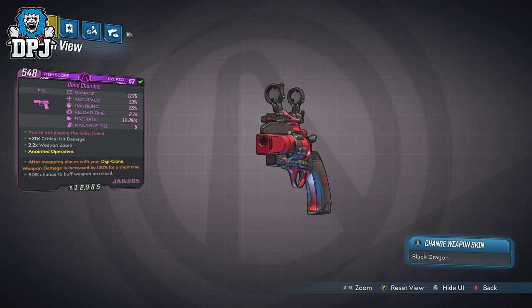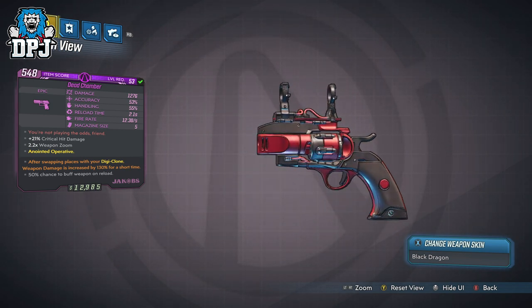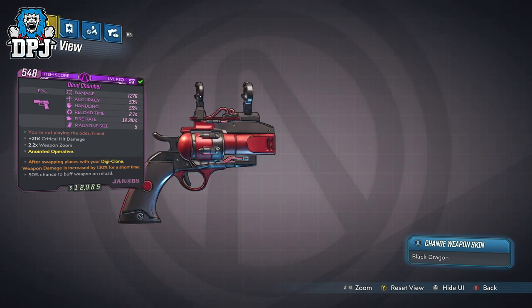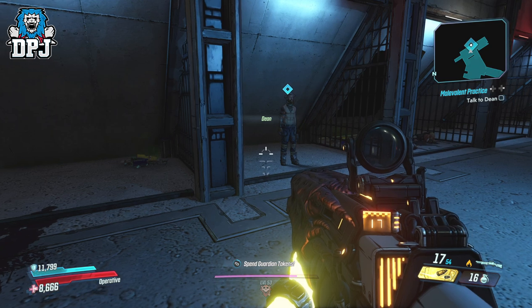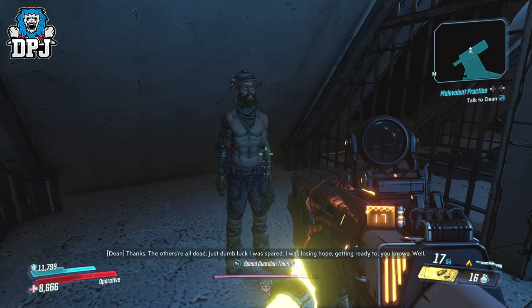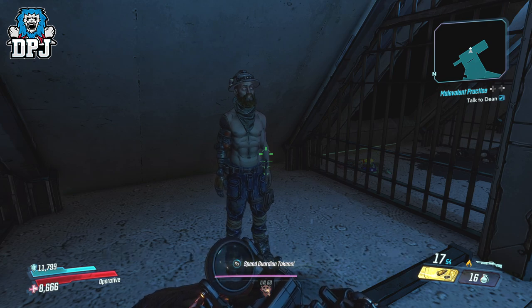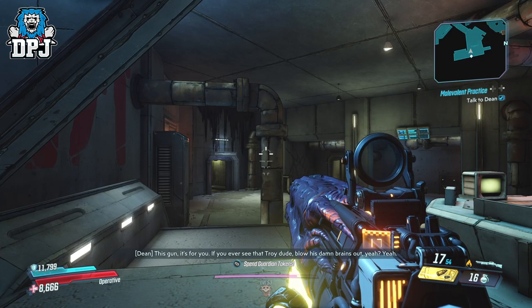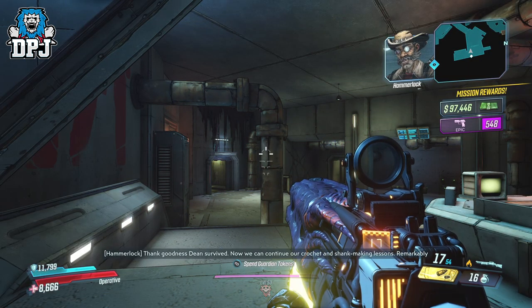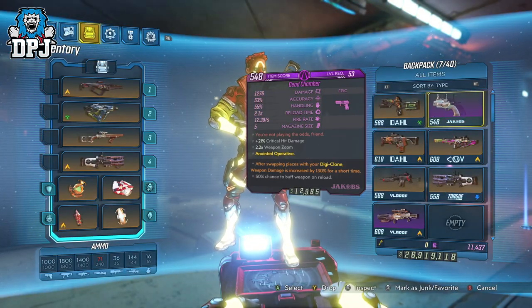The Dead Chamber is definitely an overlooked epic pistol and is 100% one for the collection if nothing else. That reload animation alone is worth doing the small mission to get it. Now if you've already done the mission and it isn't in your inventory, the only other way to get this is on an alt character. Farming this thing — unless you play around on PC with your save files — is pretty difficult, as it's a one-time drop per character. I'd probably say it's not worth starting a whole new character just for this, depending on the time you have. But if you do run another character, don't forget about it. Check your alt characters to see if the Malevolent Practice side mission is available, select it, and get on with it.